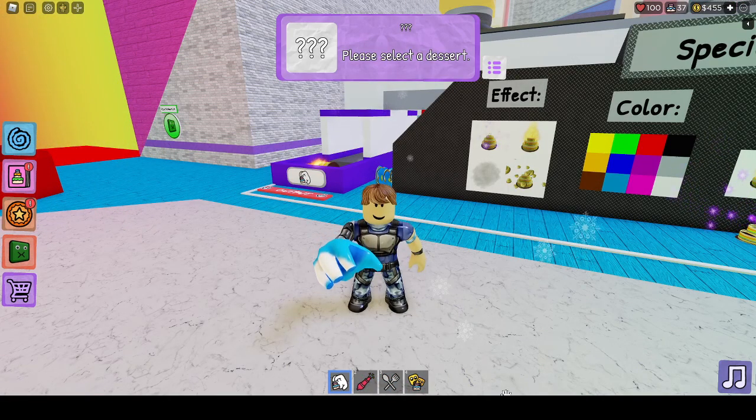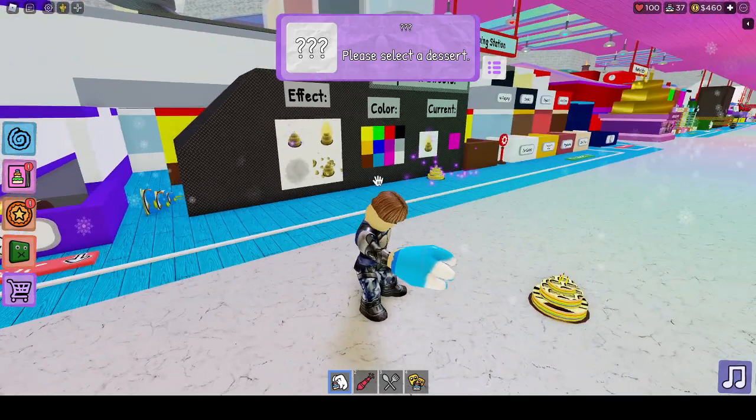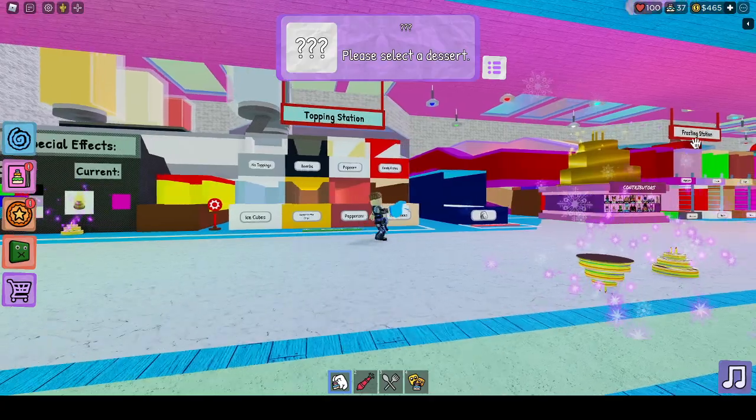Alright guys, I got the badge. I'm going to show you right here. I've earned the AJ Stryker Week 2 badge. Basically just make 10 cakes, put toppings and frosting on them. That's the topping station and that's the frosting station.